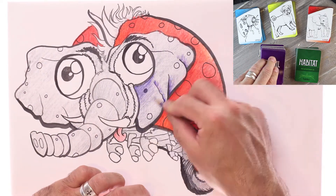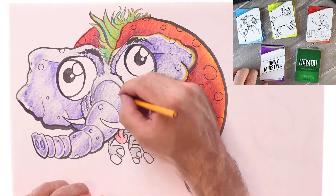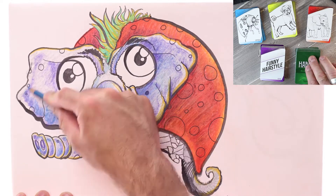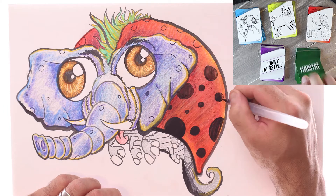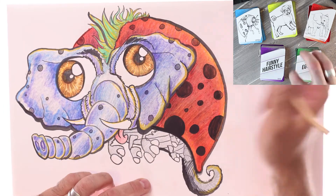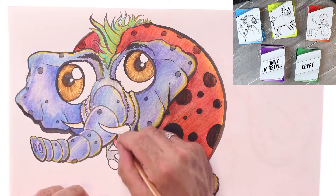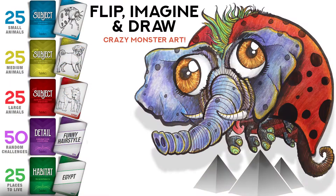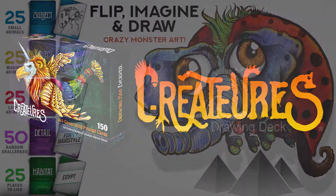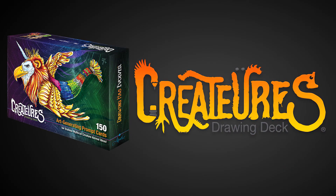Then draw a detail card — say she's gonna have funny hair. And then where's this thing gonna live? In a ghost town? If you don't want a ghost town, try Egypt. So how would you draw a ladybug, pug, and elephant with a funny hairstyle in Egypt?